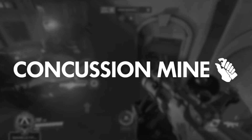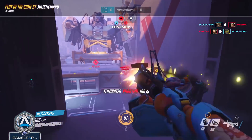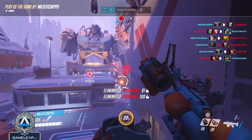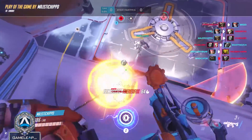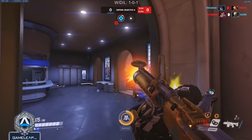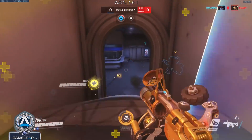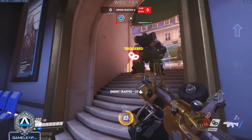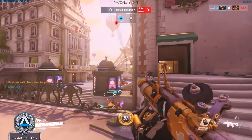Moving on to the next aspect of Junkrat's kit is his concussion mine. Junkrat's concussion mine is his most powerful singular ability. It allows both consistent damage and mobility. A concussion mine exploded directly on an enemy does 120 damage. Junkrat can have up to two off of cooldown and it takes eight full seconds for one to charge, so use them wisely. You really need to conserve this ability because it really is your all-around kill confirmer and movement ability.